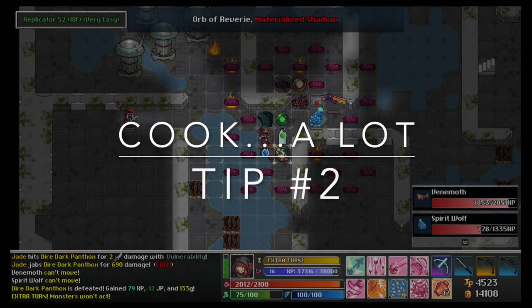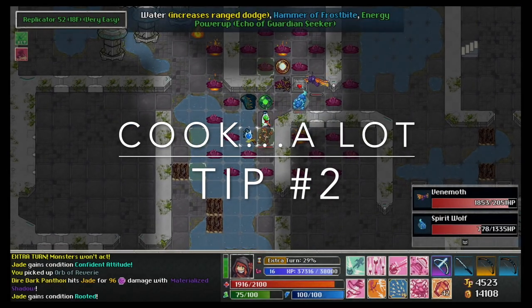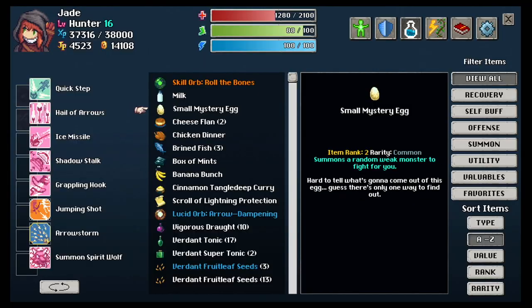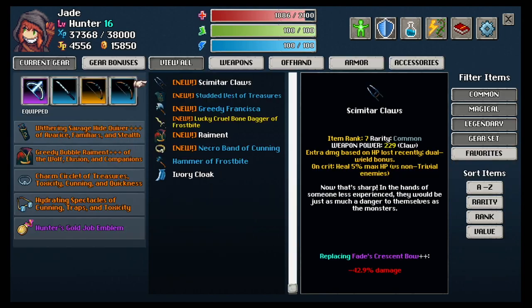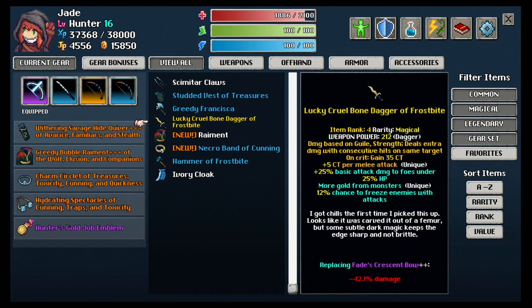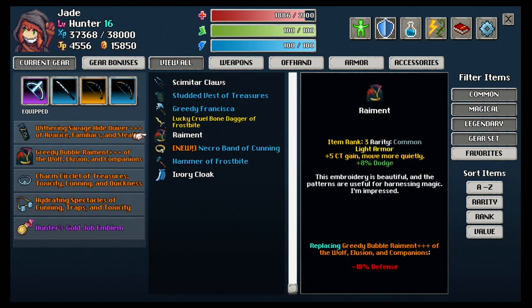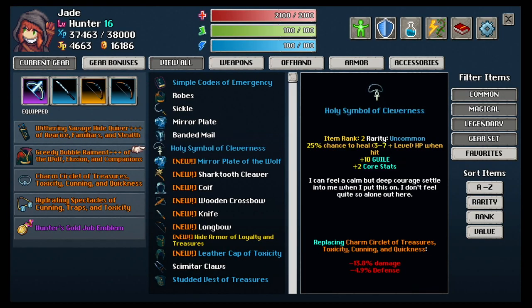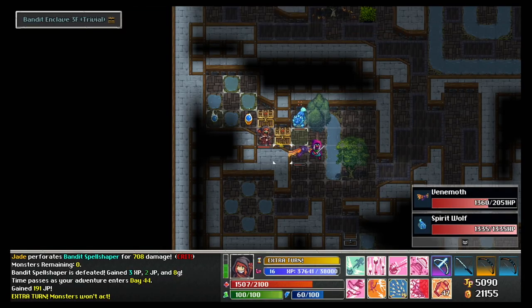Tip number two: cook a lot. This is actually kind of a three-part tip. Along those same lines, don't buy a lot of things early on if you can avoid it and conserve those health flasks. Just trust me on this. You're going to be exploring a lot of areas, a lot of rooms, and so many levels. The two things you're going to find are a gang of loot and a ton of food.